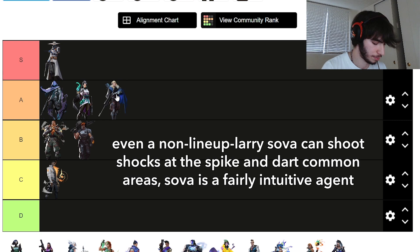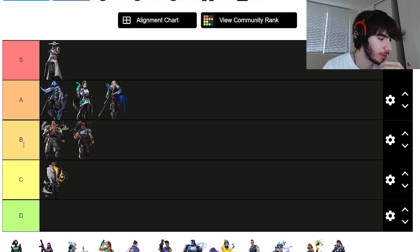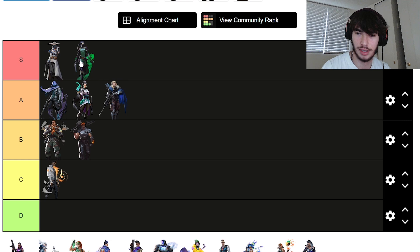Viper — because most of her abilities either cut vision or do damage, or both, she's probably one of the most annoying to play against. Even if you don't have lineups from across the map, she's still super annoying. Her ult is scary to enter. She's up there — easily top tier in post-plant.